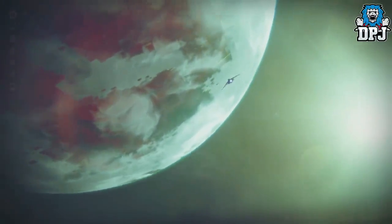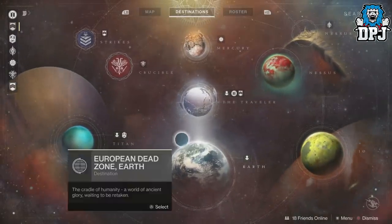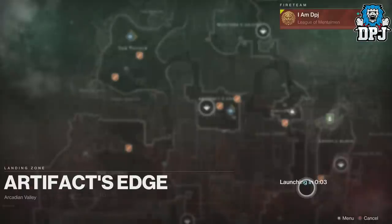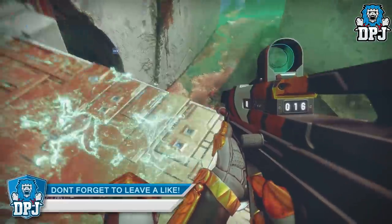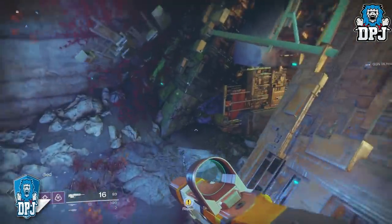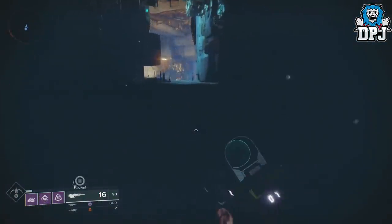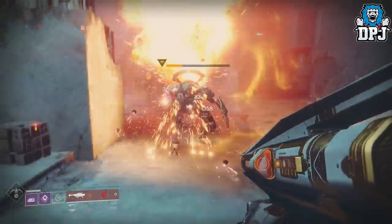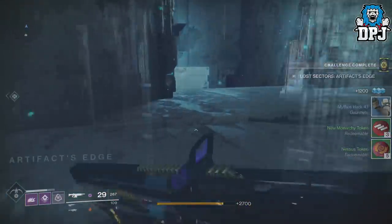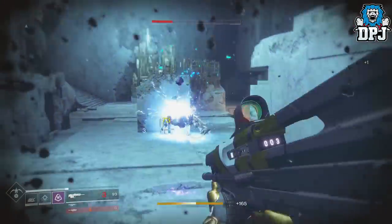For the method today, this takes that cooldown into mind and allows you to exploit public events while you wait. Head to Nessus and spawn into the Artifacts Edge area — there is a public event which spawns here. To start the farm, aim for a time when there is no public event, or just rally the flag. This gives you the perfect amount of time to get in and out of this lost sector twice. Run straight through, kill the boss, open the chest, run out, and run back in and do that again.